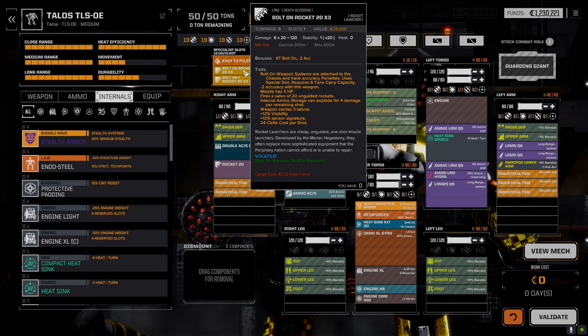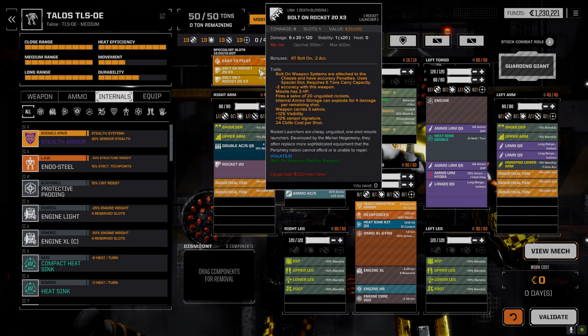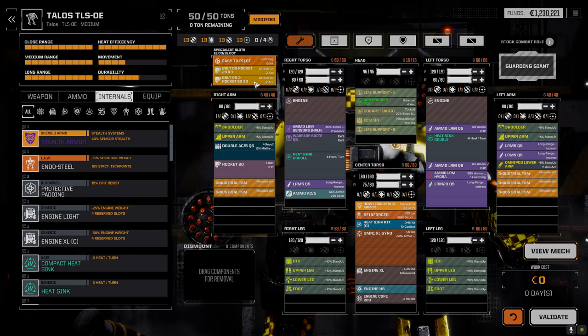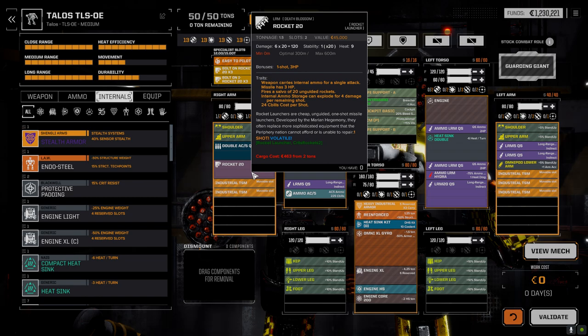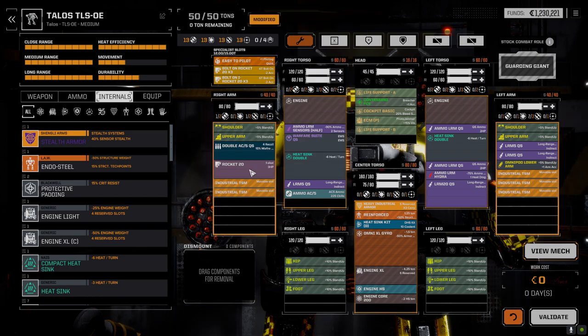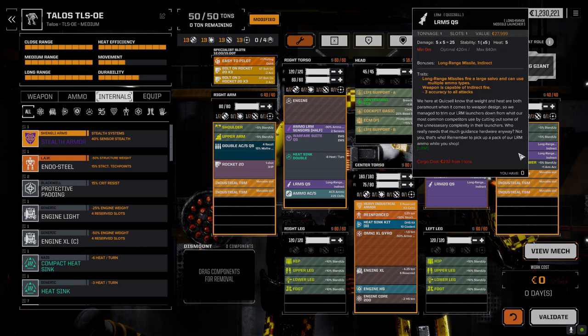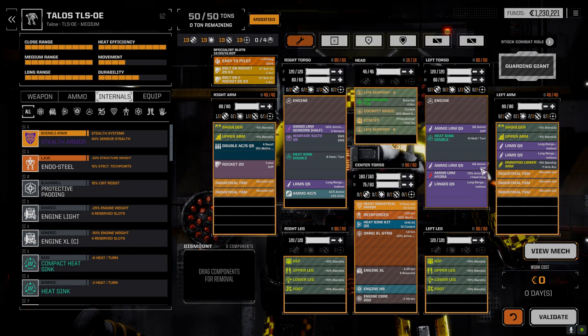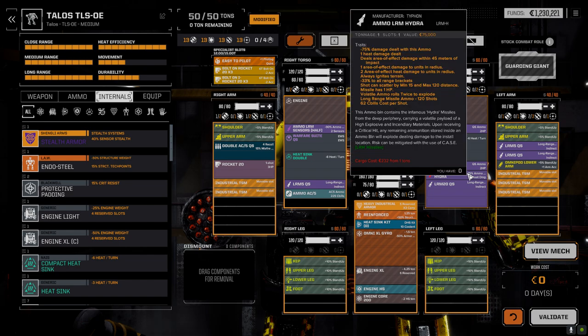I decided to put a couple of three times three, 20-bolt-on ton rockets - one regular rocket, one incendiary - so that's a nice little punch. Then we've got our Rocket 20 pack on the arm, another punch. So we're at Rocket 60 here, plus the double AC5. Then we've got the LRM 20 QuickSell, two LRM 5 QuickSells on the arm, another LRM 5 QuickSell in the torso, and two tons of LRM QuickSell ammo. I also added the Hydra ammo to this to add some fireworks today.